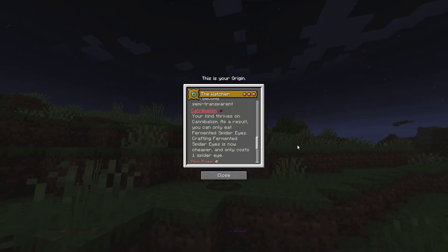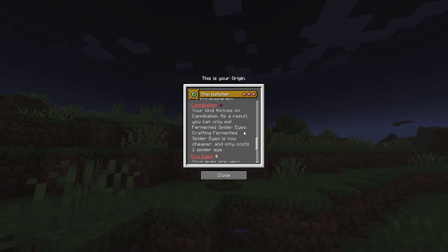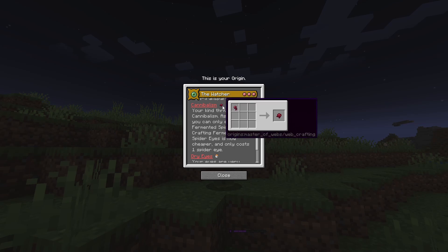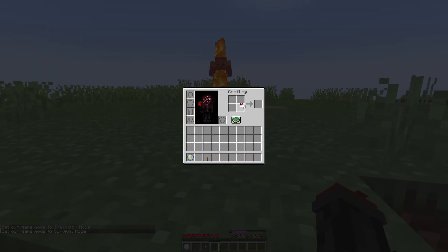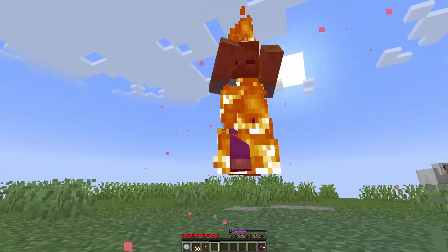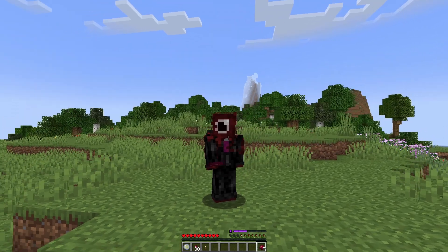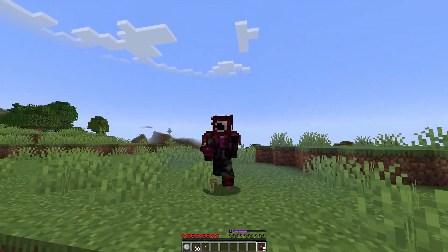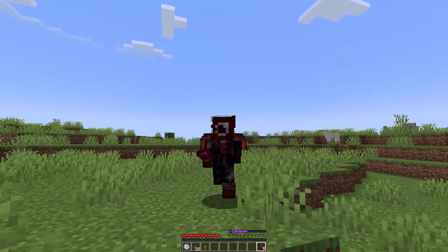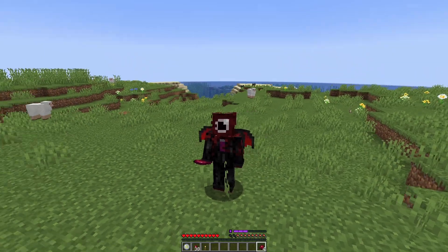Now for our debuffs. For our first debuff, we have Cannibalism. Your kind thrives on cannibalism — as a result, you can only eat fermented spider eyes. Crafting fermented spider eyes is now cheaper and only costs 1 spider eye. So if I go into my crafting menu, grab some spider eyes, I can turn it into fermented spider eyes, which I can eat. If I give myself some hunger and hold right-click, it will do a small animation and feed me. And if I am running, it also gives me the slowness effect, basically replicating the eating food mechanic. That means you cannot drink milk, eat god apples, or any of your favorite foods — only spider eyes.